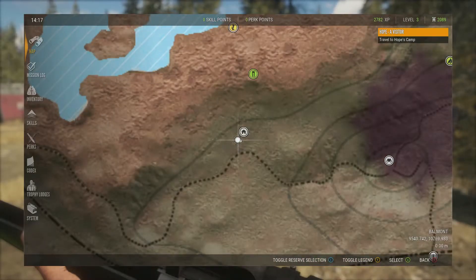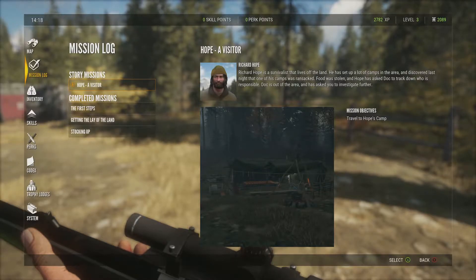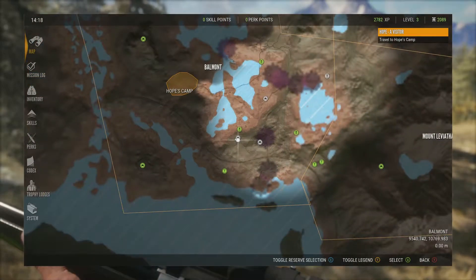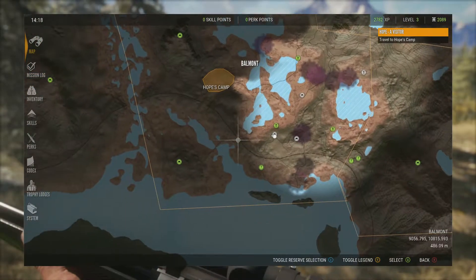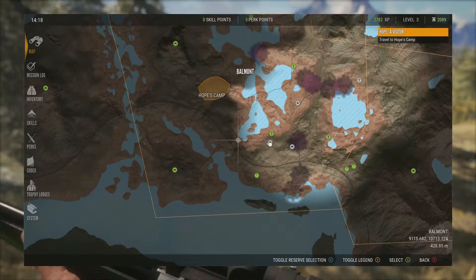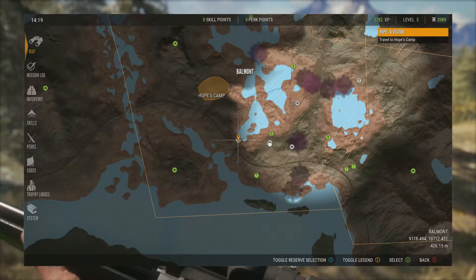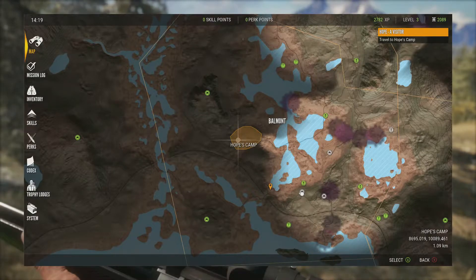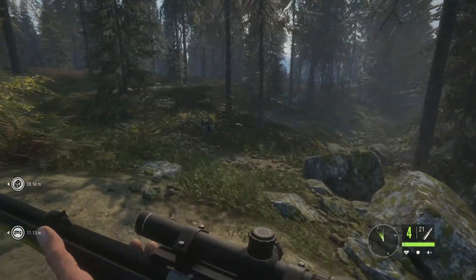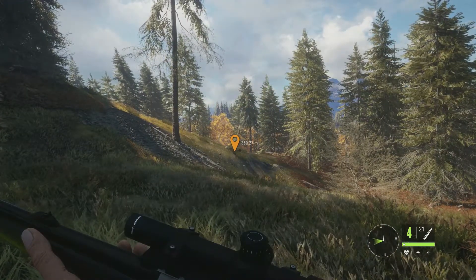What we're going to do today, as I said in the last episode, is some of the missions. Hopefully we get quite a bit of money for doing this because the grind in this game is good but it's very time-consuming. I'm going to head to this waypoint and then from there go up to Hope's Camp. It's worth mentioning that this is the main gun, the one we've just bought.